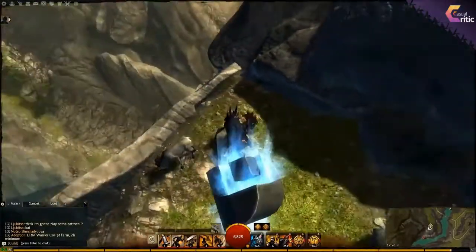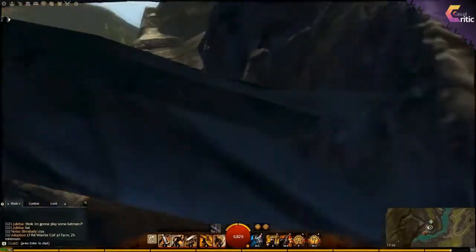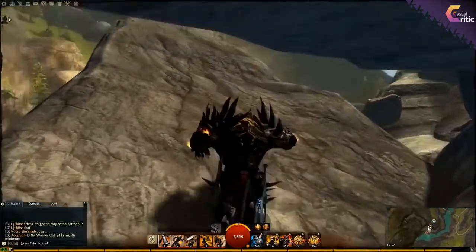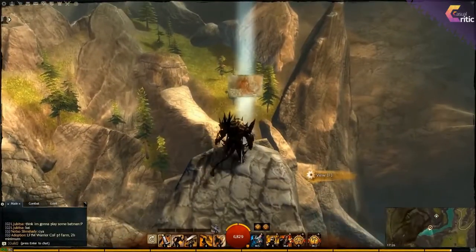So we're at the waypoint here and you just drop down and hug the mountain pretty much. Keep on jumping and heading towards the mountain and eventually you'll be on this rock where you find the Vista itself.